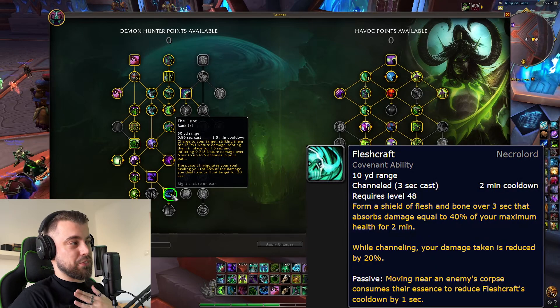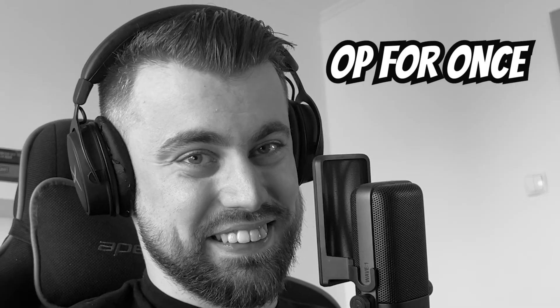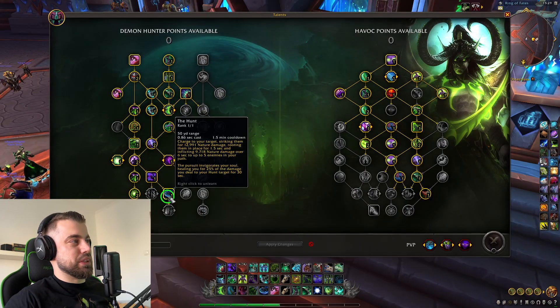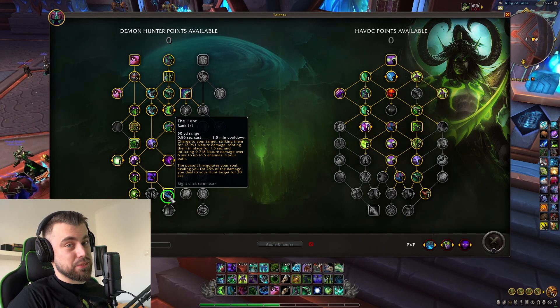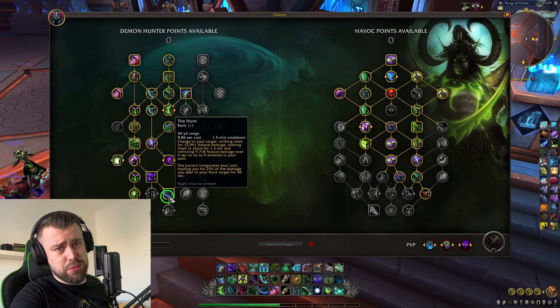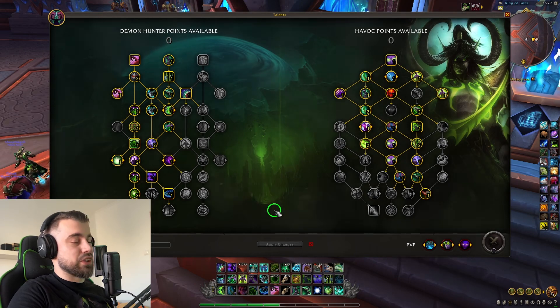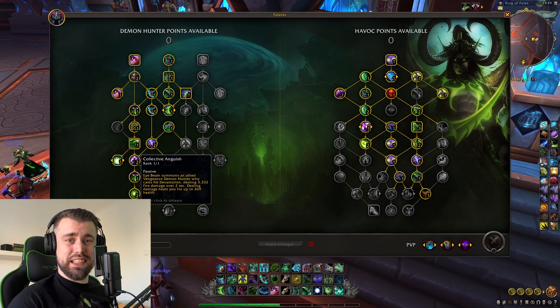We have Fleshcraft from the Necrolord Covenant, but we also have the Hunt ability from Night Fae - no longer switching Covenants, we just have both. This is basically our biggest damage ability: it's castable, we really want to spec into it, it's huge burst, and we actually get healed by 25% of the damage we deal with it. And for the last talent, another great perk we usually had with the Collective Anguish Legendary is the Collective Anguish effect itself, which we can get now from a talent.